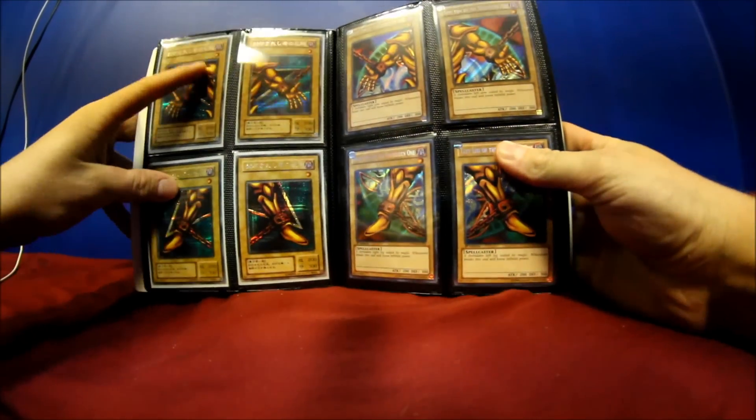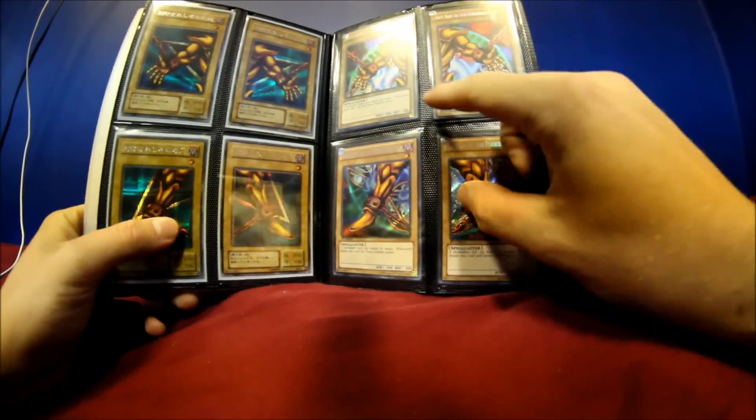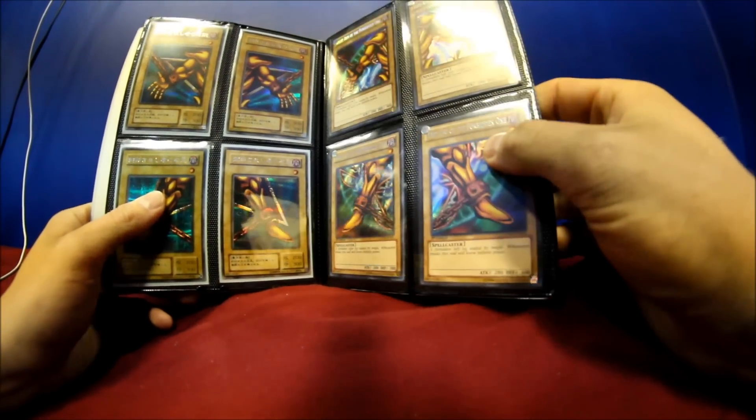On this page, the PG Exodia set — these cards are not for trade, they're really hard to find. These are the Seeker URs from the Legendary Collection 3. Pretty cool, I just got those.